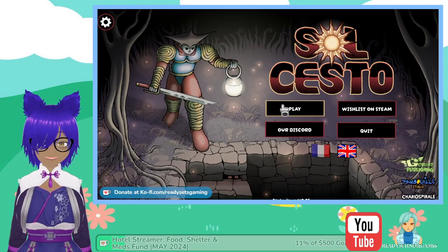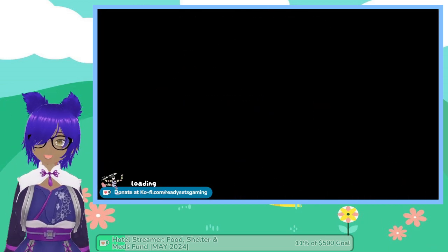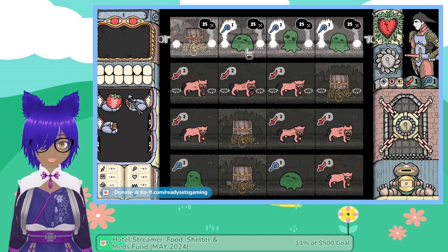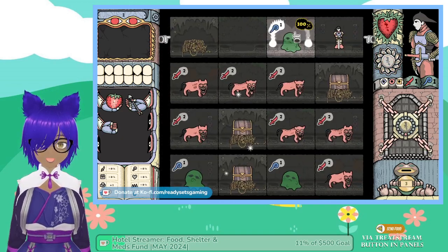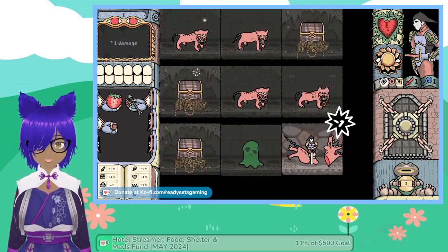Okay, so now that we kind of understand what's going on — we know how to play now. Play another round. We're going to go with this row because it just makes logical sense. We need one more, then one more — and of course you would go there.